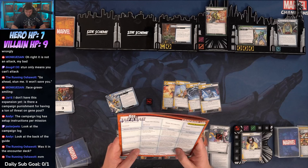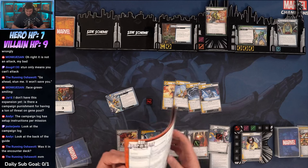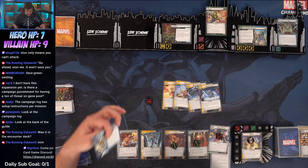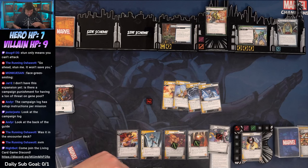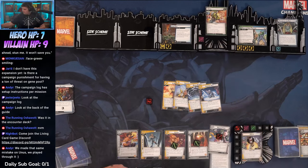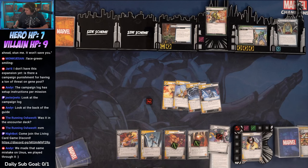When the mission was defeated: find North American Seawall, remove it from the game, and each player deals three damage to an enemy. We also made that same mistake in Unus and played through it. The missions really do have a lot of upkeep.